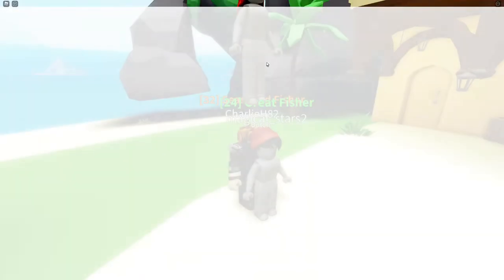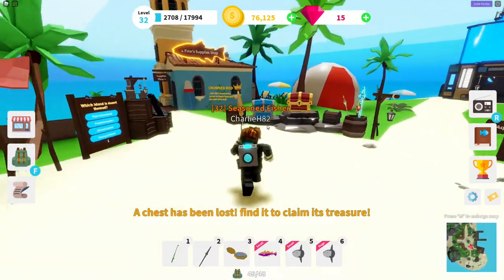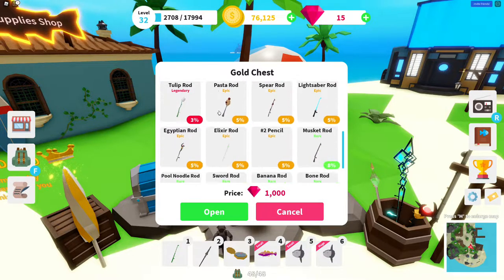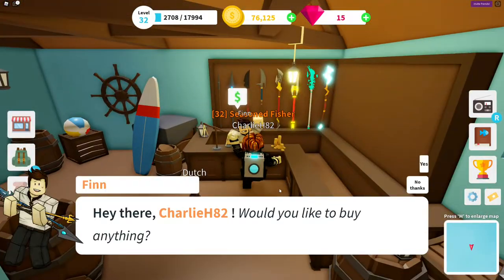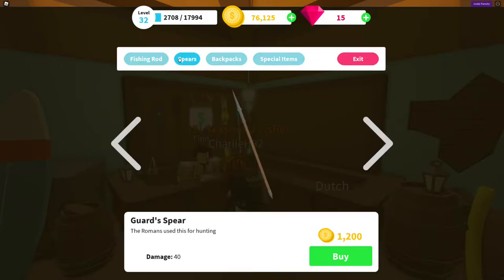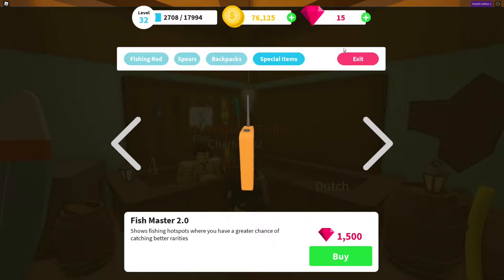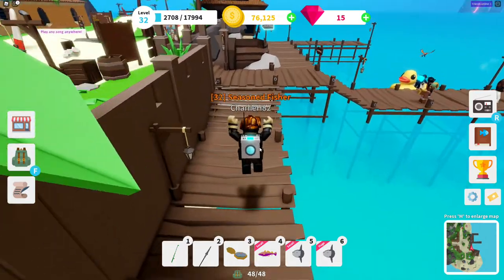The first step to actually being able to catch neon fish is that you need special types of rods — like the blossom rod or a magic rod. You need to upgrade your rod rarity. Go to the supply shop and upgrade the rarity chance — make sure you upgrade that a lot. Then in special items, get the fishing mast, which shows you the hotspots, though I'm too poor to get that right now.